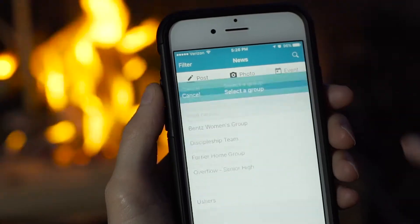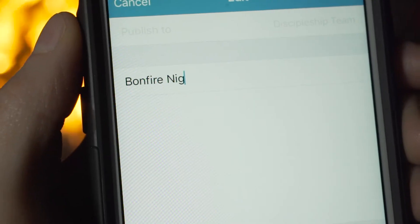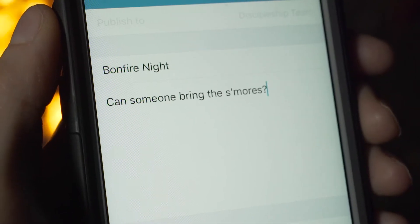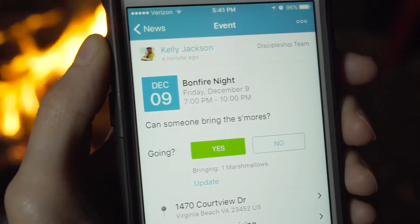Tap on the events icon, select a group you want to send the invite to, give it a name, and put in the details. Oh yeah, don't forget the s'mores! Post and submit your RSVP and you're done.